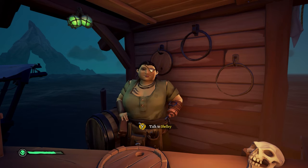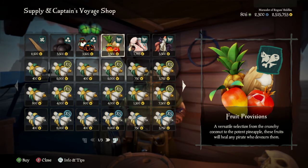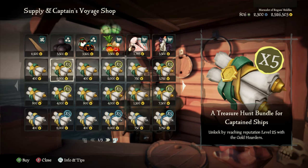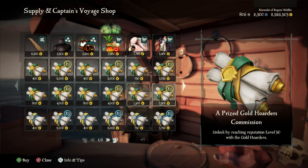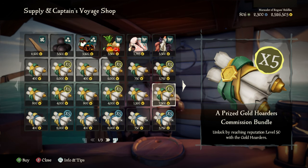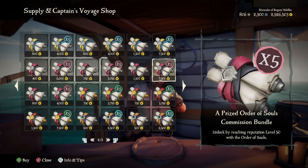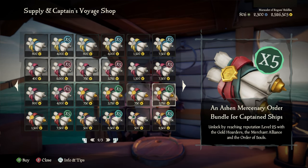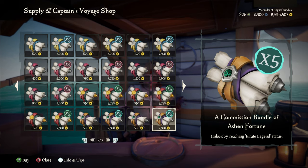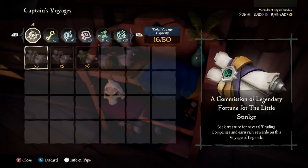Going back to the shipwright, these NPCs will have a variety of new services exclusively for captains. They'll sell supplies that will be added directly to the barrels on your ship. The shipwright will also offer special captain voyages that you can purchase. These voyages can be bought one at a time or in bundles of five. There are voyages tied to the Gold Hoarders, Merchants' Alliance, or Order of Souls trading companies. There are also special voyages, including some for pirate legends, that may give you some good Athena's Fortune or Ashen treasure.